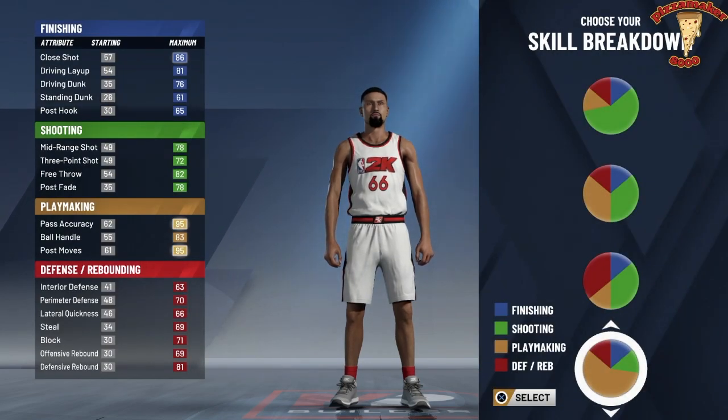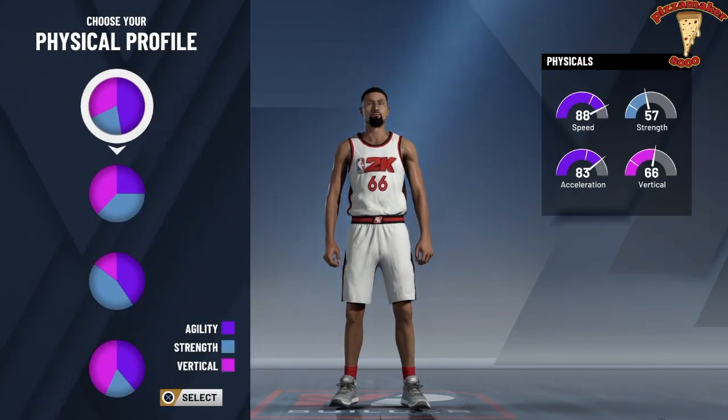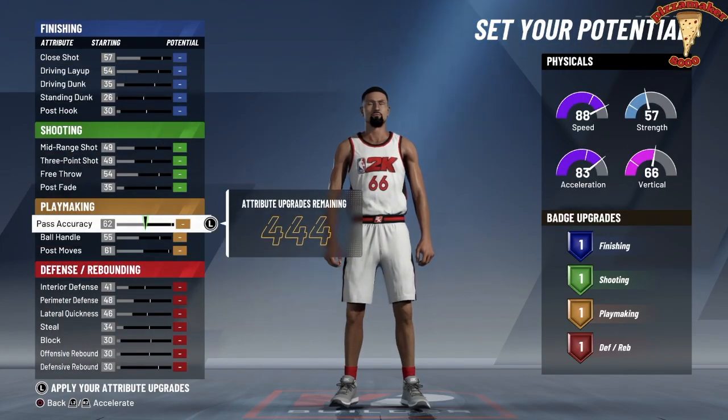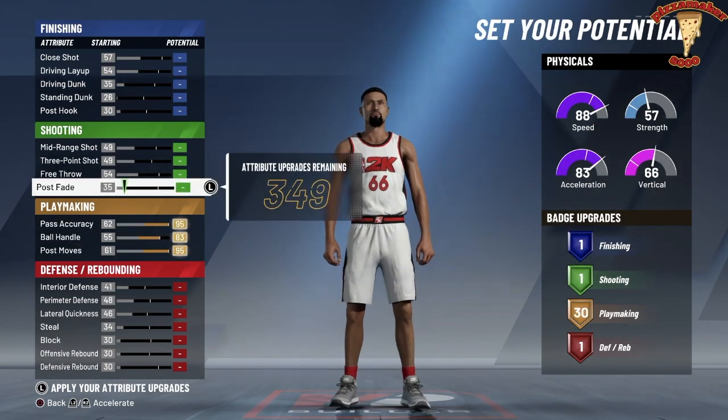For the skill breakdown, you're gonna choose playmaking for about 75% of the pie chart. You're gonna select the first one. When you set your potential, you're gonna max out your playmaking right away — max out the playmaking and then max out the three-point shooting.